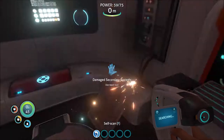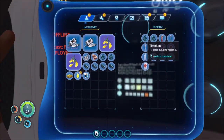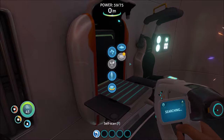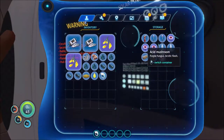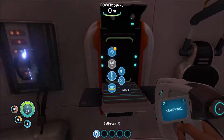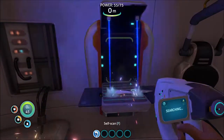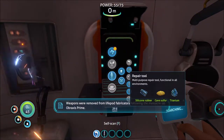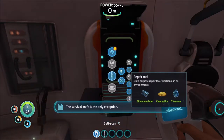We're gonna go ahead and build ourselves... oh yeah, we need to grab some titanium first. Alright, now we have our titanium and a few of those mushrooms. We'll go ahead and build ourselves the survival knife — very important. Then we'll go ahead and build ourselves a repair tool with that sulfur we found earlier and another piece of rubber.